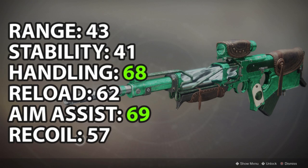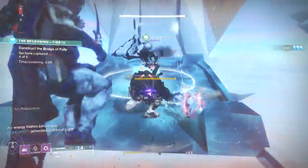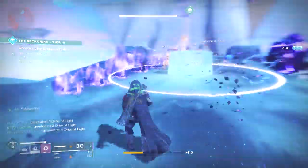It also has some really good base stats: range of 43, stability of 41, handling of 68, reload of 62, aim assist of 69, and a recoil direction stat of 57. Though mine has Snapshot, the base handling is really high with great ADS and overall handling at base. For a 200 RPM, that's a good strength for this scout. It has a base scope with a 2x zoom, pretty standard on scouts.